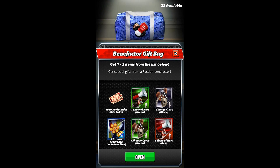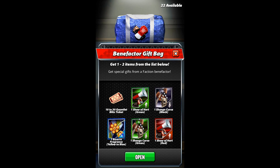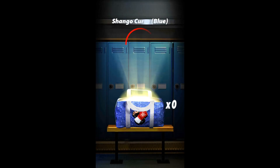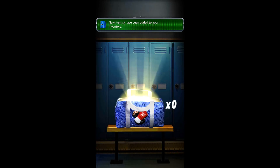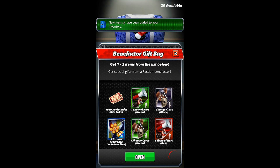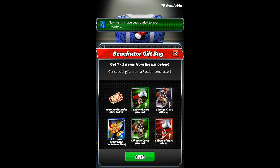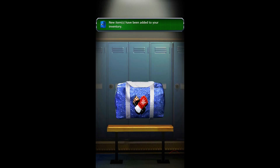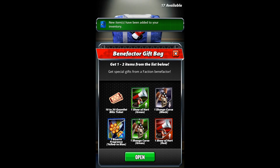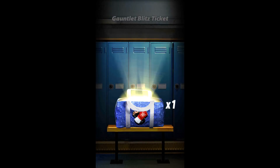Benefactor Gift Bag — good stuff, good stuff. 30,000 Gold is pretty nice. 3 training points is even better.